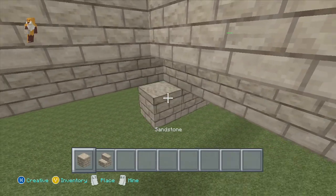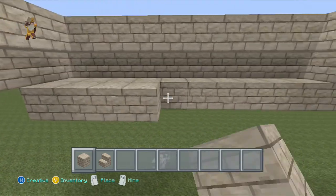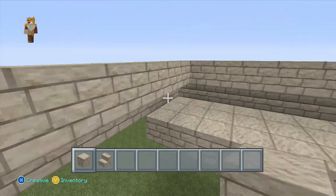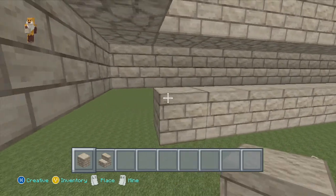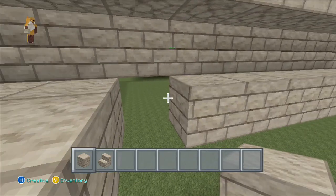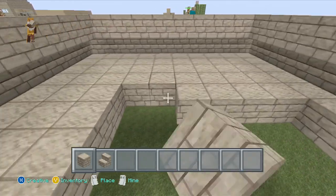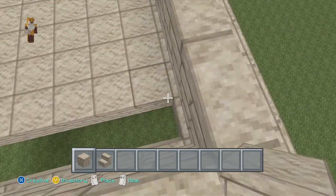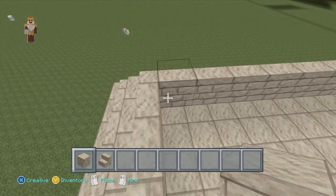I'm just going to do the floor here so it looks right. The floor's putting me off a bit - I can see the ground - so I'm just going to get that done. I need to get under here as well. I just want to get the floor done as quick as possible so I can get back to building it. Right, I've almost done it - just a few more rows to go. There we go, done the floor.